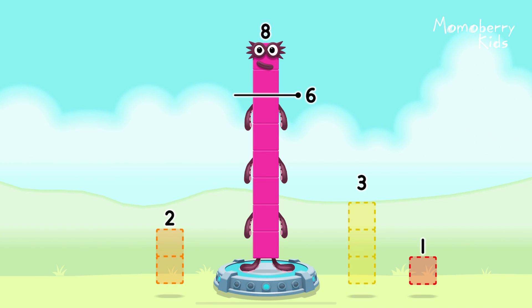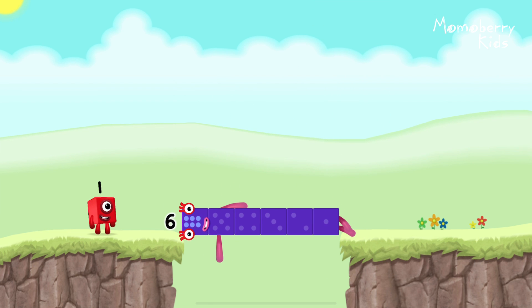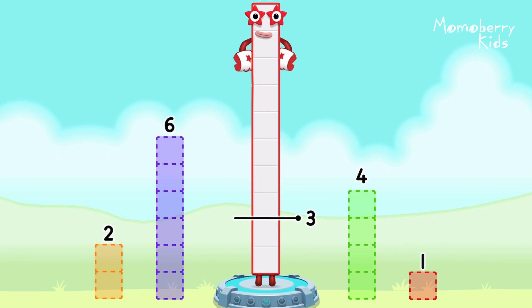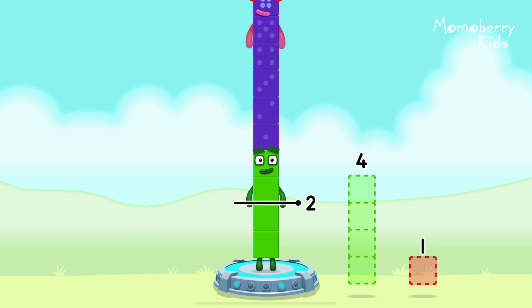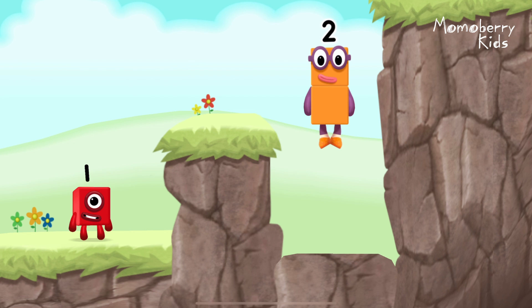Take number blocks away from eight to leave six. Two. You've solved it. Eight minus two equals six! Well done! Take number blocks away from ten to leave two. Two, six. You got it! Ten minus eight, minus two equals two!